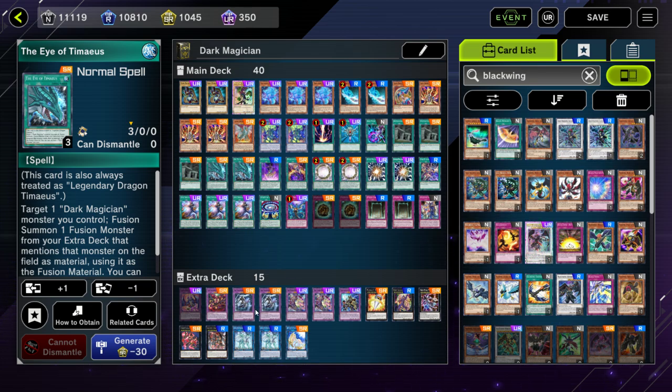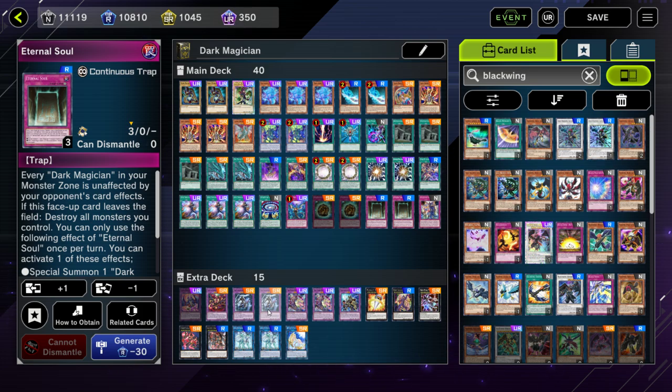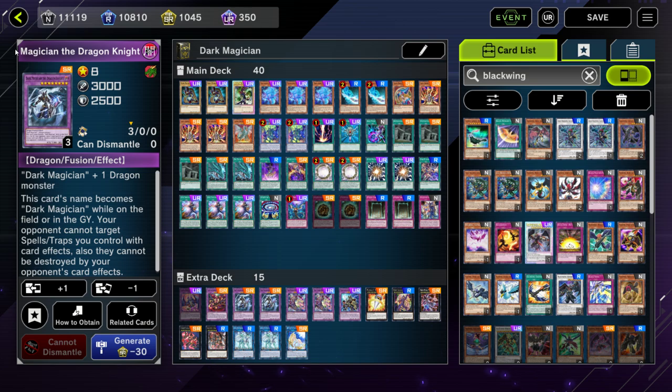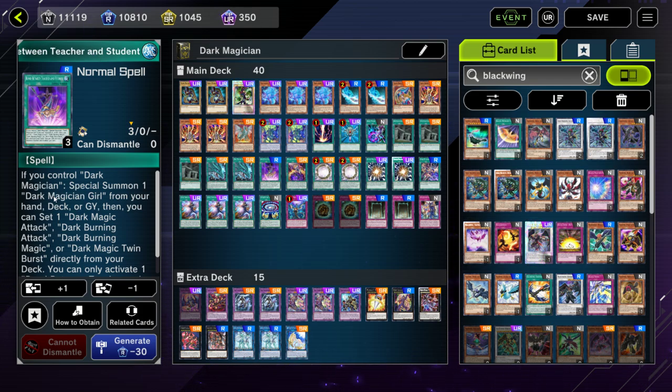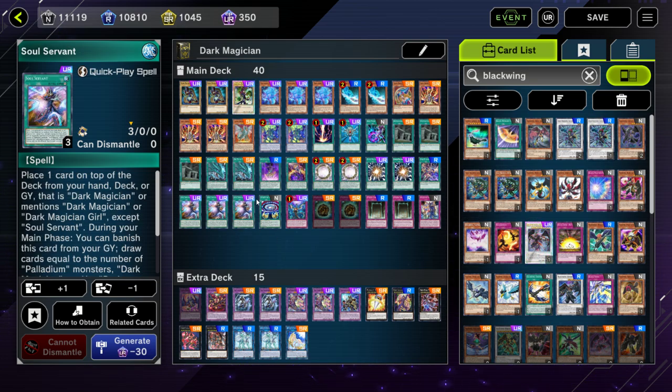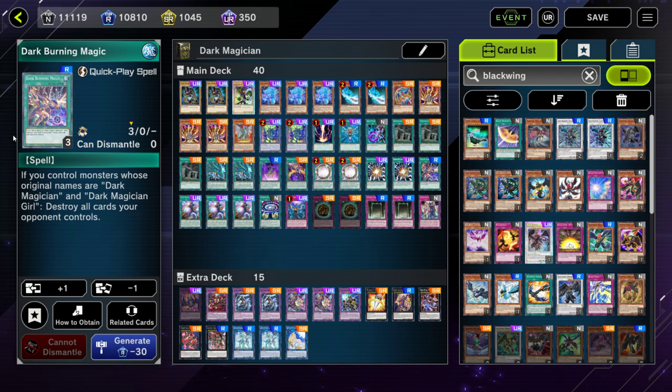I have Timaeus because you're able to Fusion Summon any of the Dark Magician fusions with only Dark Magician. I actually really like this card in regular ranked mode, but it got power-crept out. In this event it should be really strong, because there are some very nasty locks you can put up — like Dark Magician the Dragon Knight and Eternal Soul. These two cards protect each other and it's essentially an unbreakable lock in the event. Your opponent basically has to Lava Golem away your Dragon Knight or just beat into it — that's really the only way they're getting around it.